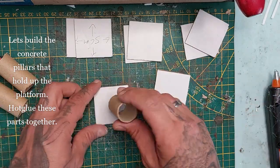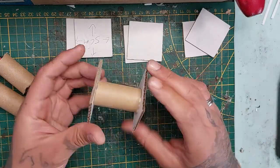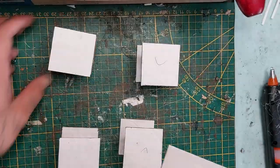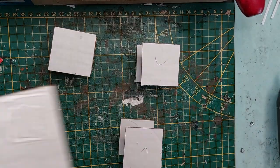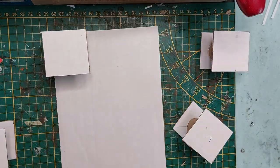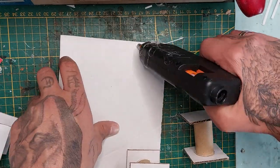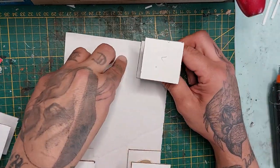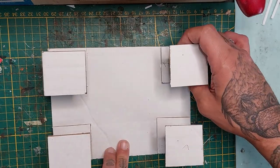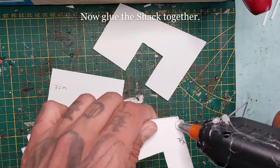Now let's build the concrete pillars that hold up the platform. Hot glue these parts together to create some nice-looking pillars — they will support our platform. Glue these in the corners of the platform. If you prefer you can use white glue, but for this I'm simply using hot glue as it goes a lot faster. And like this we have our platform. Now let's glue our shack together.